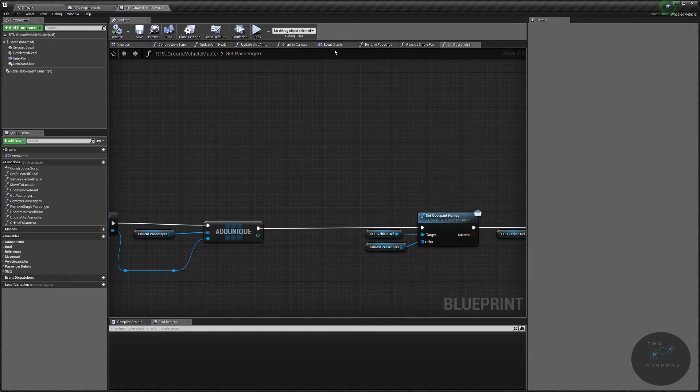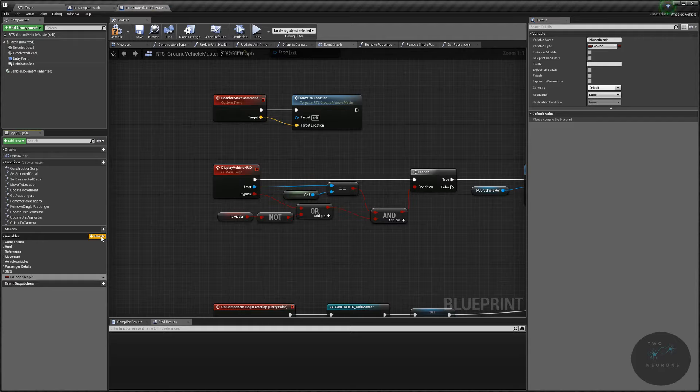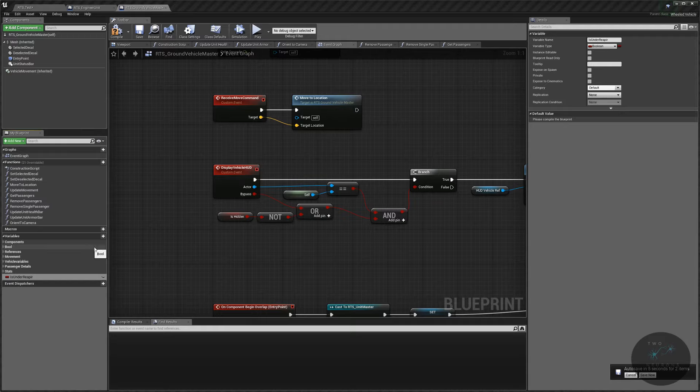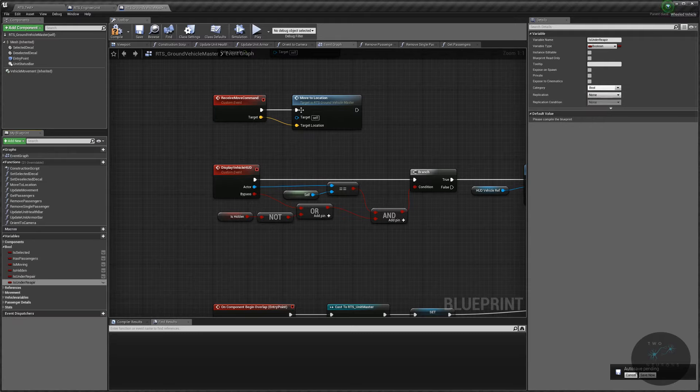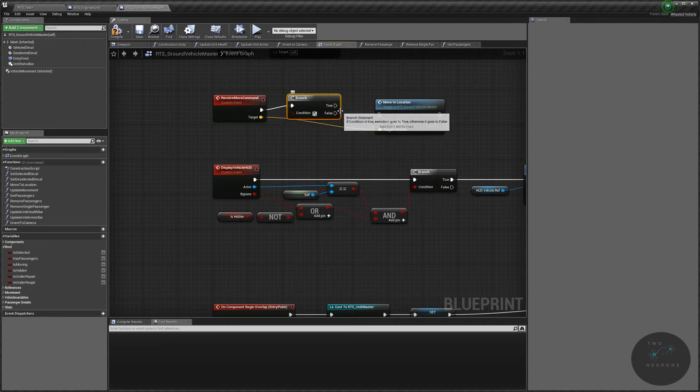Next, go to our event graph and set up a new bool variable called 'is under repair'. In an ideal world you'd do this as a function for better object-oriented design, but we'll do it the quick and easy way. Break the execute pin between 'receive movement command' and 'move location' and put a branch in — we don't want the vehicle moving if it's under repair. Note: this does pose a slight gameplay issue where a vehicle being repaired won't move to rescue units.